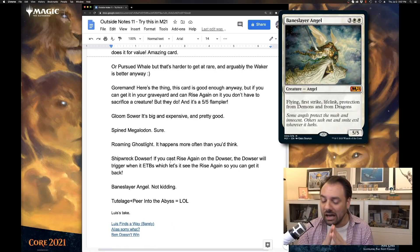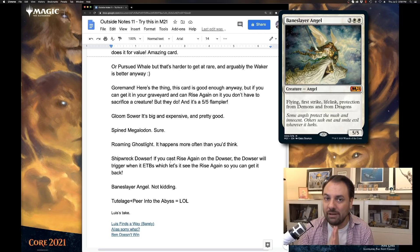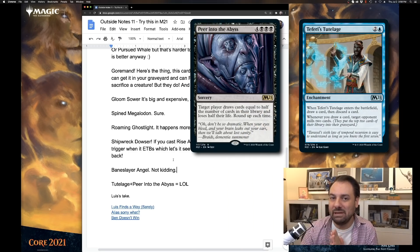I know it looks a little weird to have Baneslayer Angel on here. Baneslayer Angel is representing any super bomb that you can get your hands on but that you can't actually cast. If you have enough ways to discard these types of cards, you can put off-color bombs in your deck to reanimate. But if you do not have a lot of ways to get them out of your hand, you should not be putting them in your deck — it's too risky. If you have three or four solid discard outlets, put a Baneslayer Angel in your deck and get it back. And I just have to mention this combo: Teferi's Tutelage plus Peer into the Abyss. It is absurd. You usually just win on the spot if you have Tutelage out and cast Peer into the Abyss because you can just mill your opponent out.